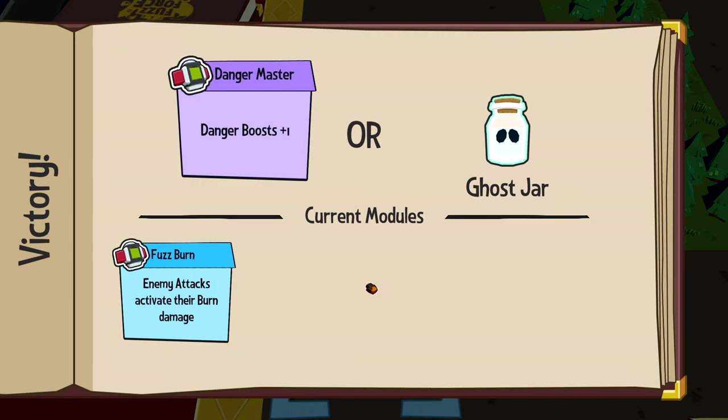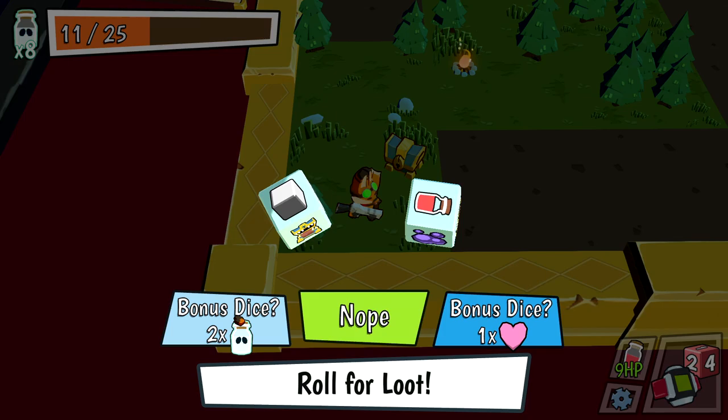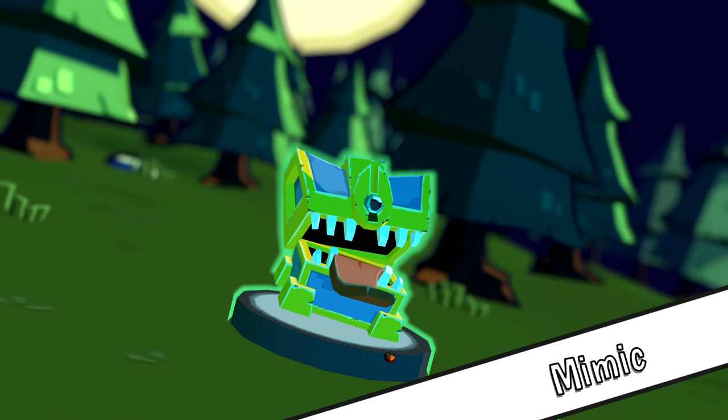Now we can start to hopefully get some good upgrades going. I think the mimic is a pretty rare enemy. Danger boost plus one — I don't know what danger is. Give me the ghost jar. And then we'll grab this chest — hopefully it's not a mimic. I am going to roll the bonus dice using ghost jars this time. I actually cannot believe this — I have to fight another mimic.